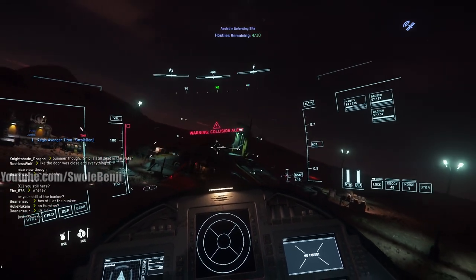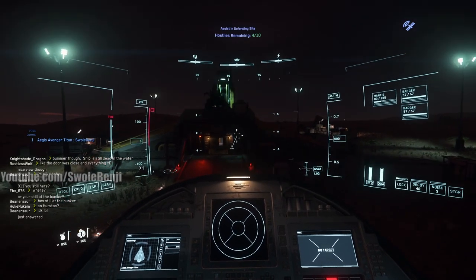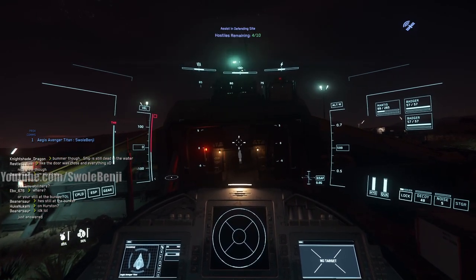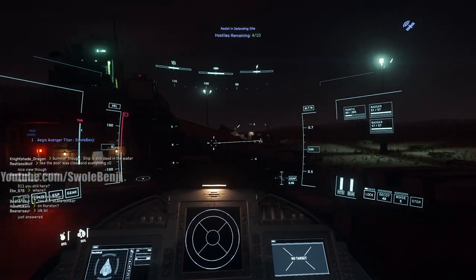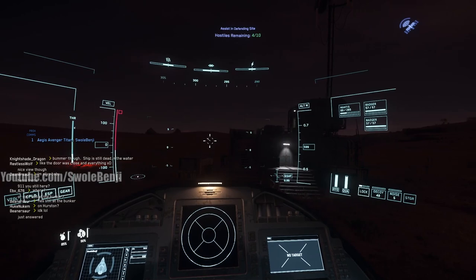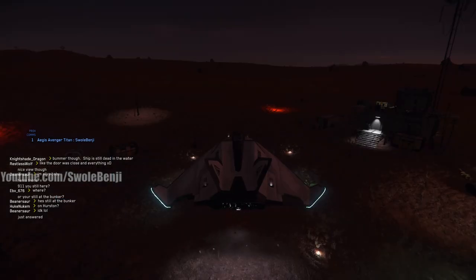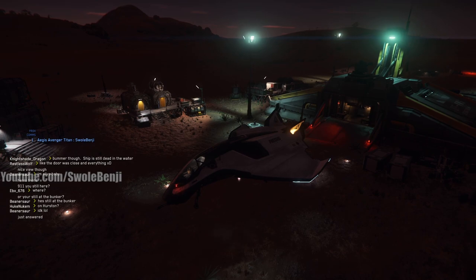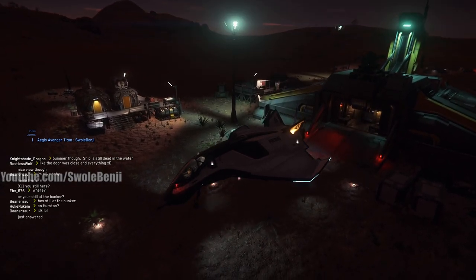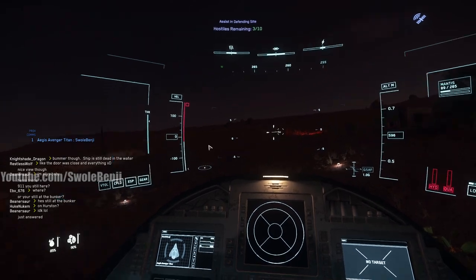Now I'm going to align the ship, zero it out, get as close to the entrance as possible, turn it around, and park it so that the cargo hold is facing the exit of the base. Using the Z key to look behind me — yeah, we can strafe a little bit and land. Landing gear is out, we are safe to land. I'm going to turn the ship off so a player can't come steal it.